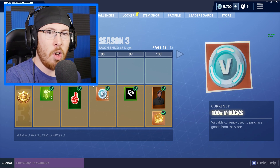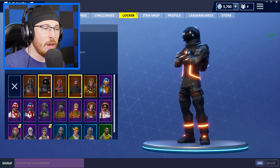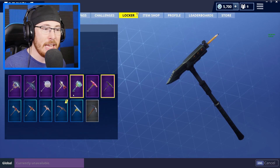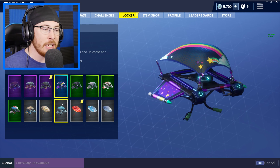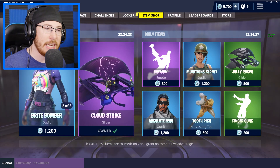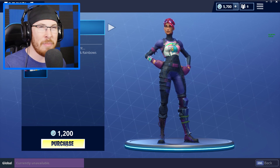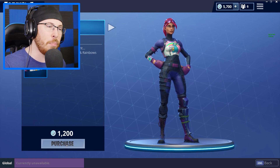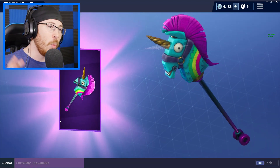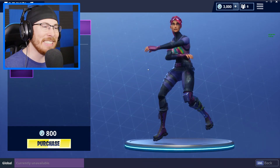I've gone ahead and purchased all the tiers - tier 100, max battle pass. It was expensive, but you guys said it was worth it, so I did it. Moving on to that, I have a ton of stuff in my locker - tons of skins, tons of backpacks, and of course pickaxes. I'm not a huge fan of the gliders, but there's new stuff being added daily, and that's what we're talking about today: the rainbow smash pickaxe and the bright bomber outfit. We're gonna play some Fortnite with the new outfit and the new harvesting tool, and on top of that we're gonna go ahead and buy the breakdancing emote.